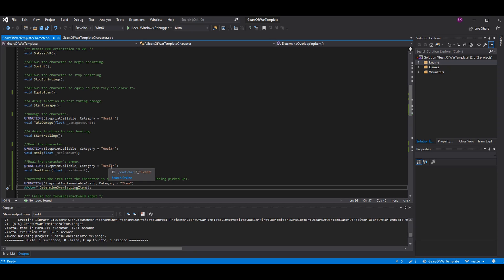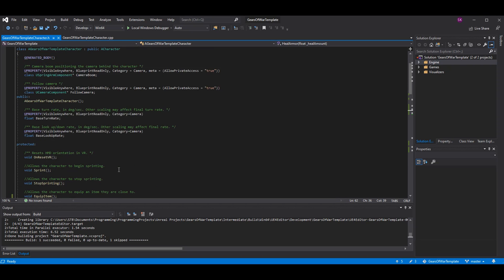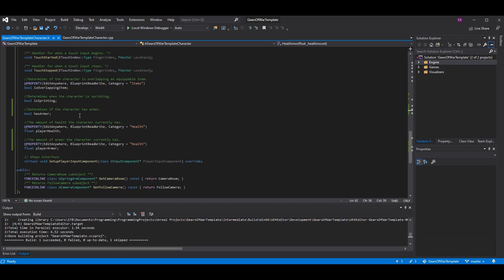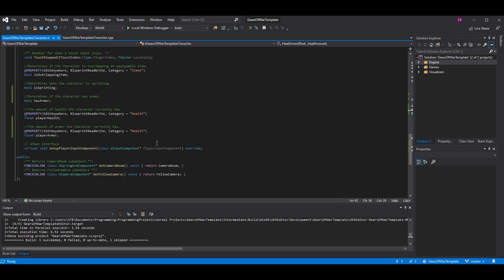The important factors are: we want a heal armor or heal shields function — void heal armor with the amount you want to heal. We want a boolean for has_armor, which determines basically if the damage being taken occurs on the shields or the health. And lastly we want a player_armor float that determines how much armor we actually have.